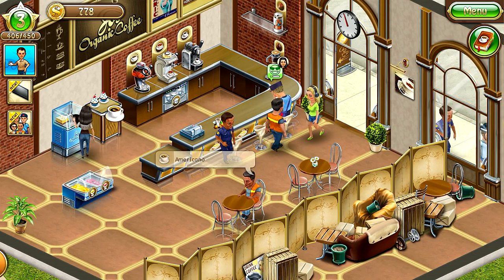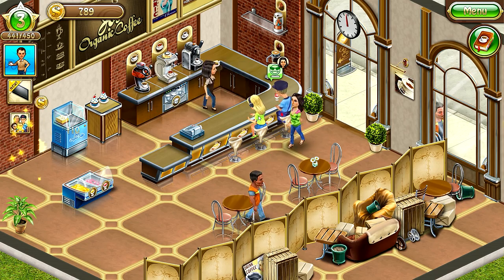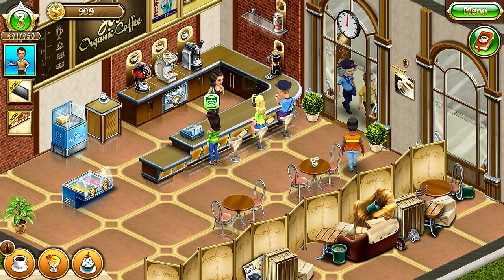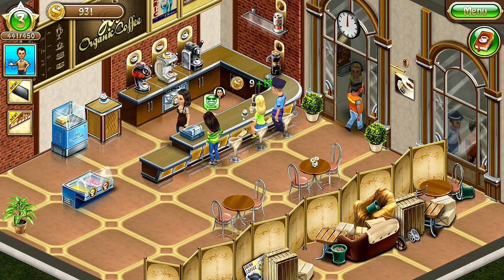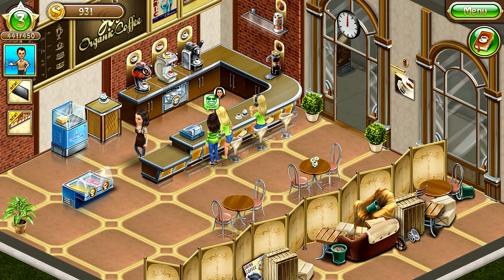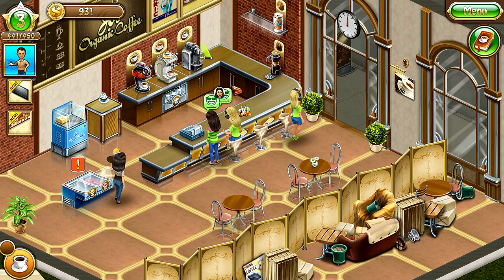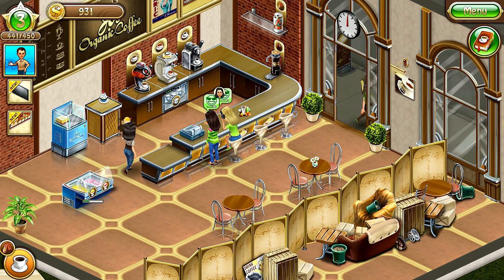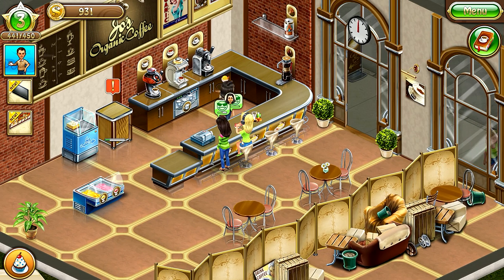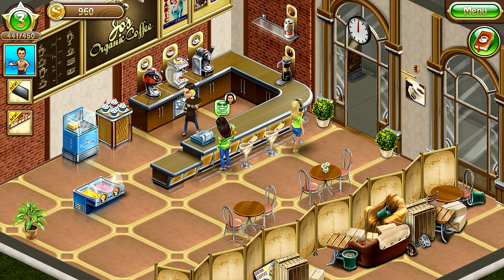Chocolate espresso, lemon ice, and cupcake — cupcake lemon ice here you go. You can help her — I'll help the next customer. Spice espresso and strawberry — spice espresso, strawberry, and was it cupcake? Yes — here you go. Let me clean up, she's getting the next order.